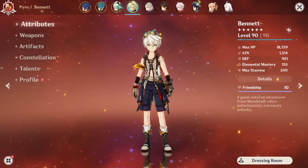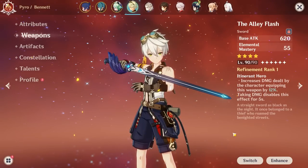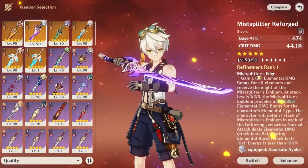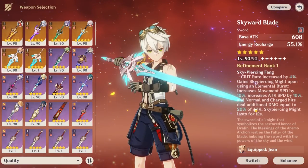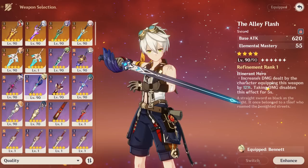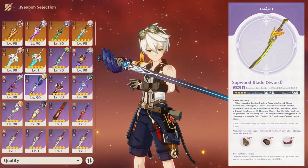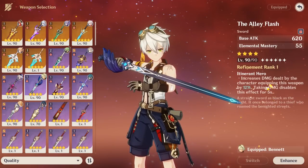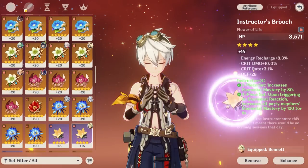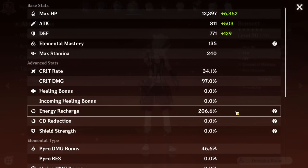Bennett's role is simple and he's easy to build — he's the healer and attack buffer. His personal damage doesn't matter; you just want the most buffs and high energy recharge to get the biggest attack buff. He wants a five-star high base attack weapon like Aquila Favonia, but I just use Alley Flash which has over 600 base attack and is very good — no refines needed. If you're free-to-play, craft Sapwood Blade, which has similar base attack and also gives ER. Give him any Instructor pieces with as much ER as possible. Sapwood Blade and a cheap Instructor set is a perfectly fine finished build.